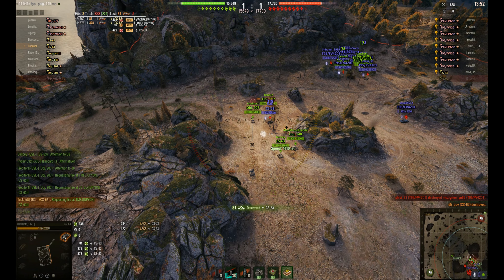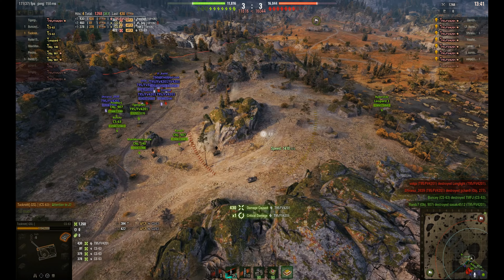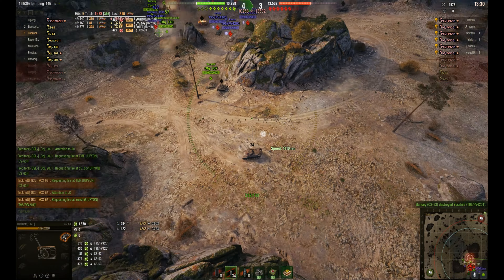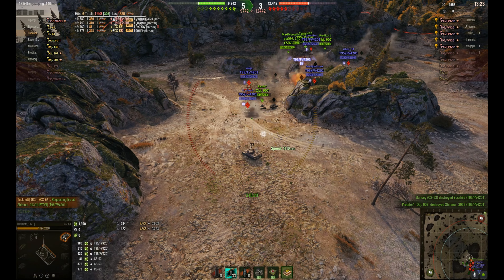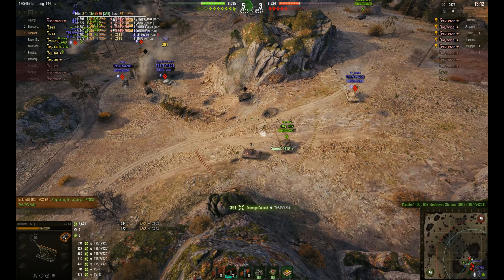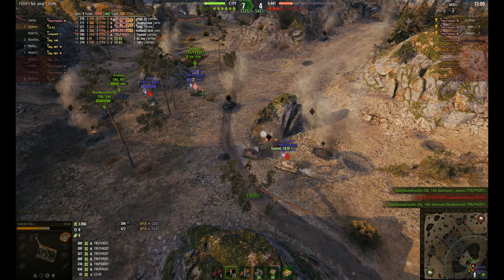We're going to DPM them with the mediums if they're distracted by the heavies. We've got rid of one CS-63 now. You can see them circling around to get rid of the next one, and there's a Chieftain up there on the hill. We're on low hit points, just trying to get our Leopard 1 into battle — he's coming up the back of the hill. Now they've got some very low health Chieftains. Focus fire is always about getting the lowest health tank out of the game as quickly as possible — get rid of the gun. Once you do that, move on to the other tanks and fire at one tank at a time to get them out as quickly as possible. Getting rid of their guns gives you overmatch, which is a standard tactic in Clan Wars.